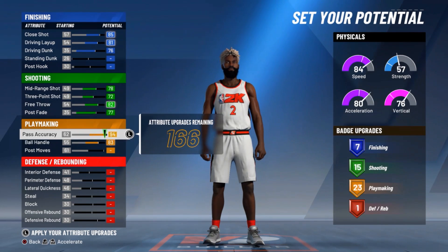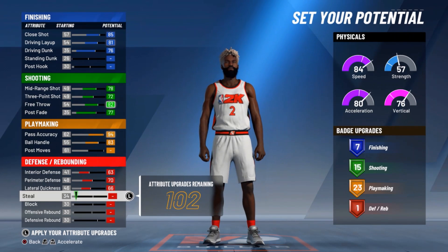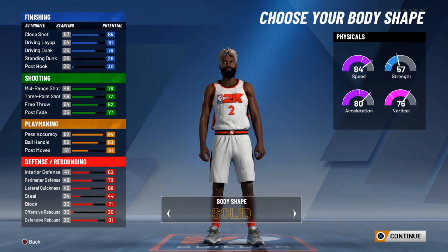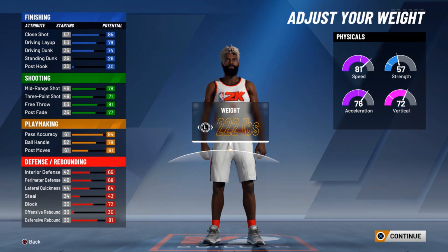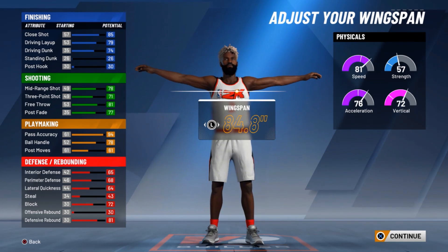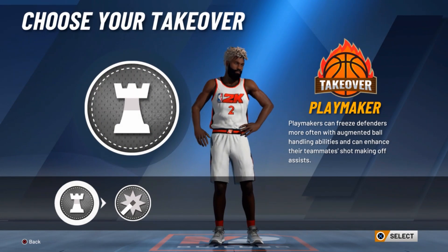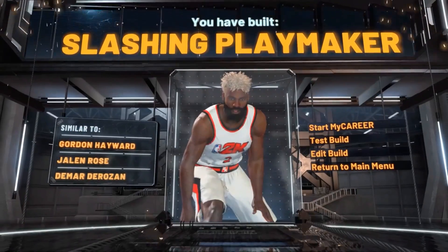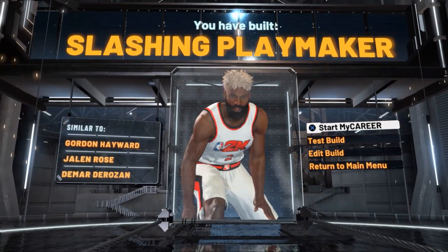Watch what happens — watch what name it gives you when you make this. That's 6'8. Max that out, define, click final again for 6'8. Same thing. 222. Yeah, 81.0. See that — same takeover and all the other stuff. See what name it gives you: Slashing Playmaker. See what I'm saying? You gotta be a balanced pie chart to get that Facilitating Finisher name, to fool everybody.